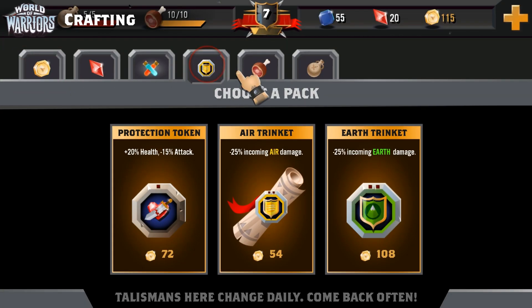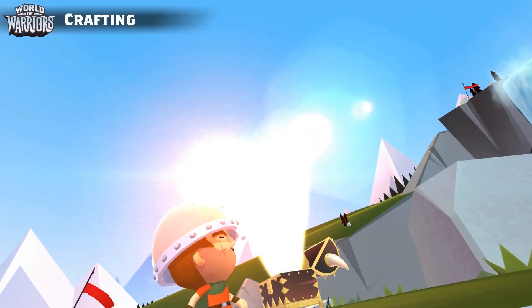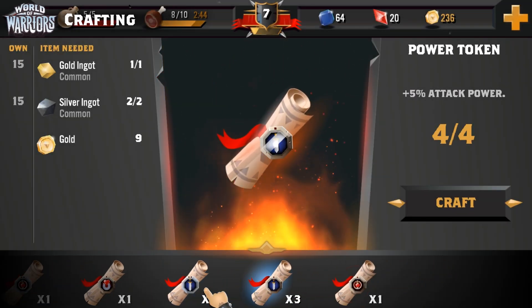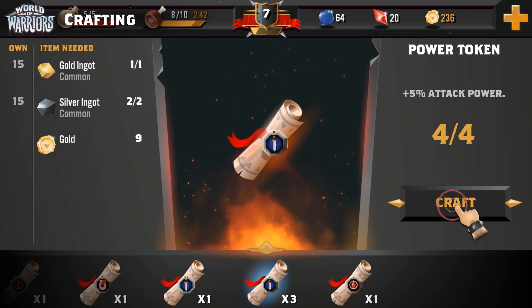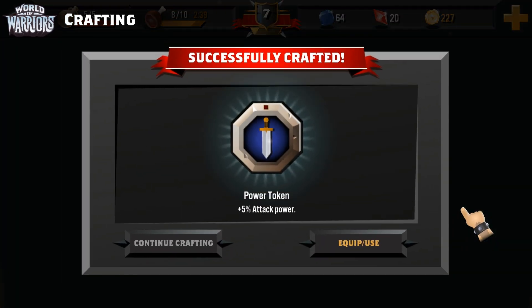While you can buy talismans from the shop, it's much easier in the long run to craft your own. Materials are abundant out here in the Wildlands, so why not take advantage. Get out there, find some scrolls, collect the materials and craft some items to really forge your reputation.